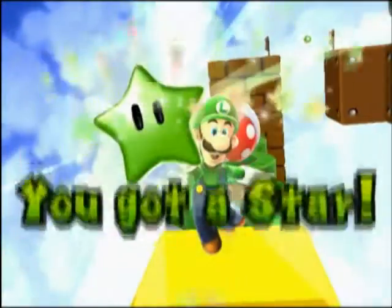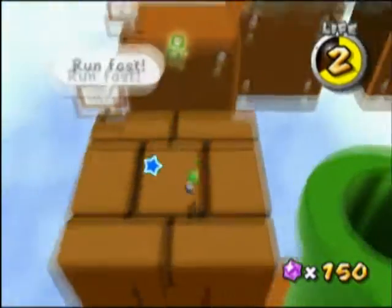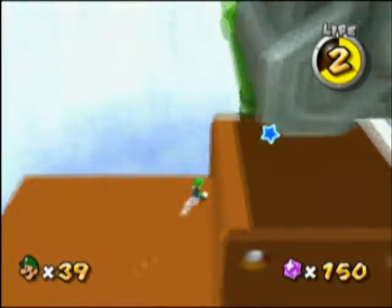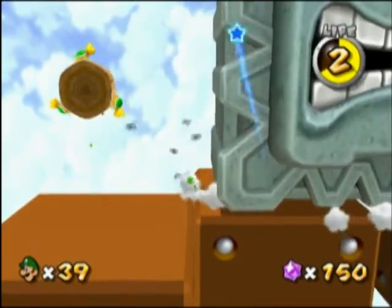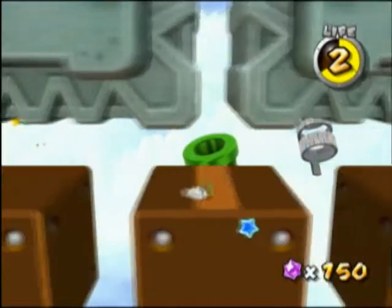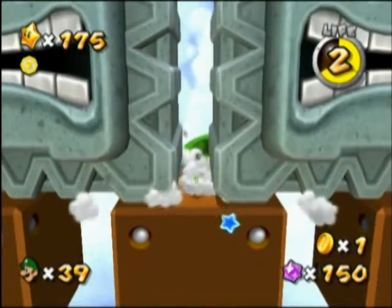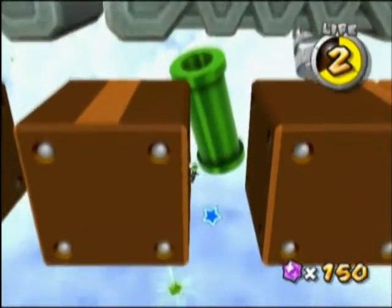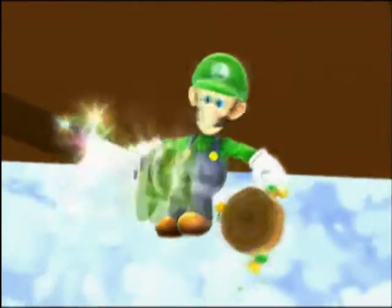The second green star is right in between those two large thwomps — actually it's underneath that second large thwomp. You're gonna fall down underneath him and kind of ride the wall to slow down your fall a little bit, and after you fall far enough you're gonna do a little spin to change your angle and get the second green star.